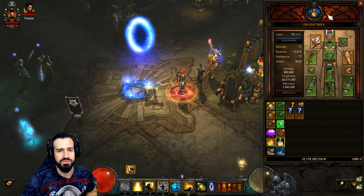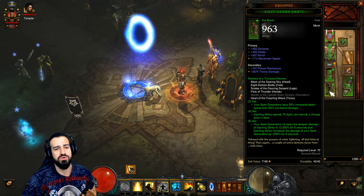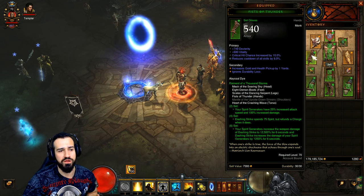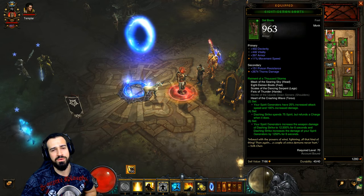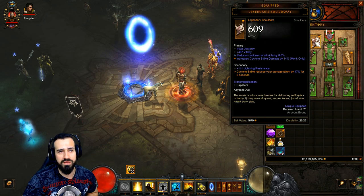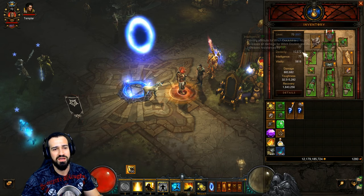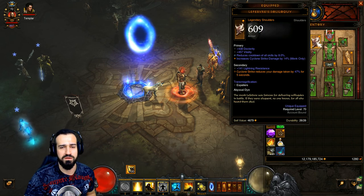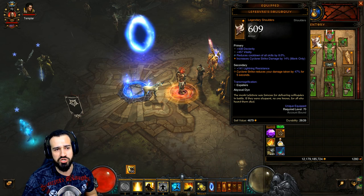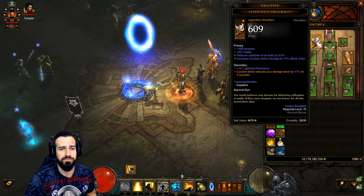Now let's get into the items and what goes where. With Raiments, we're using the helm, chest piece, legs, boots, and gloves — that's five pieces. And we're using the Ring of Royal Grandeur in Kanai's Cube to get the sixth-piece bonus. Very importantly, we're using Lefebvre's Soliloquy for the shoulders. The legendary stat: Cyclone Strike reduces your damage taken by 47% for five seconds. That's why we've got Cyclone Strike. We definitely want to use these shoulders for Greater Rifting — this is a must for survivability. The build is a little bit squishy, so make sure you use everything: the shoulders, Unity — it'll definitely help with survivability.